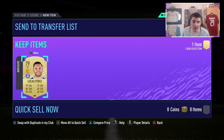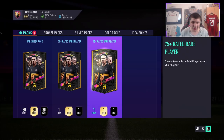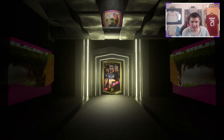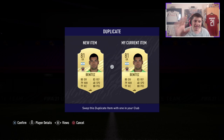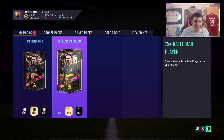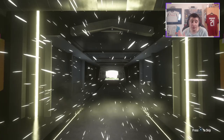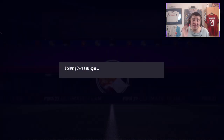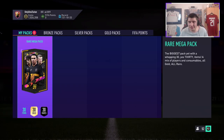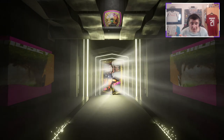If this video helped you out, please let me know by leaving a like. I tried to give some tips rather than just showing the objective, which EA presented so poorly. I tried to help by showing you the tips. Was it worth using silver players for the rare mega pack? Let's see if it's a walkout — it's not. It's a board, it's an inform.